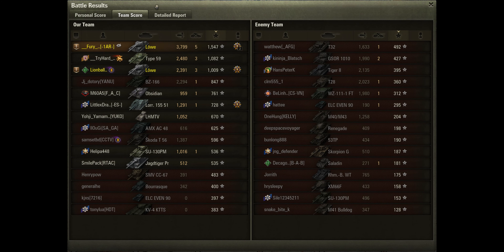Looking at the team score: he's finished on top with a base experience of 1,547 — a nice level. Lion Balls came in 3rd place with solid damage and experience, and the 3 kills earned both of them the Brothers in Arms medal. The Type 59 came in 2nd place with a reasonable contribution, and also the BZ 166. On the enemy side, the T32 that Fury was facing got the most EXP — probably from spotting for the T28's damage. The T28 pulled in 2k. It was a tough flank to win but Fury got the most out of it.